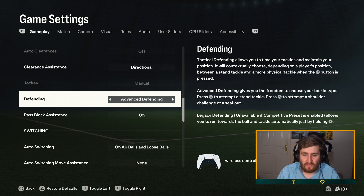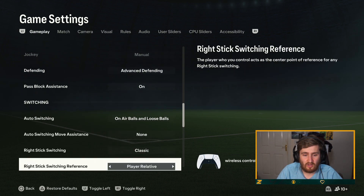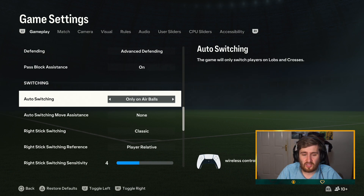Advanced defending — this is a bit different. Tactical defending allows you to time your tackles and maintain your position; it will contextually choose between a stand tackle and a more physical tackle when the circle button is pressed. Advanced defending gives you freedom to choose your tackle type: press circle to attempt a stand tackle, press X to attempt a shoulder challenge or seal out. I'm going to try advanced defending. Pass block assistance — I don't know why you wouldn't have it on; you want your AI to be trying to intercept more. I always have it on air balls and loose balls.